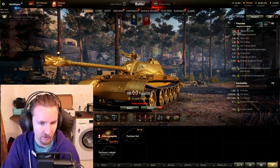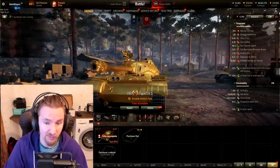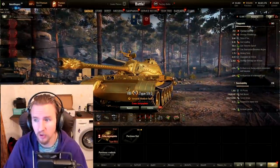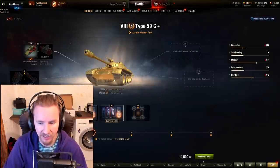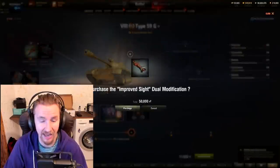I expect there'll be some whales out there who feel like this is the one they missed. In today's video I'm going to play the Type 59 Gold and talk about it in the current meta. Let's get an extra field mod — are we going to take accuracy or dispersion? Clearly we're going to take accuracy on this tank.